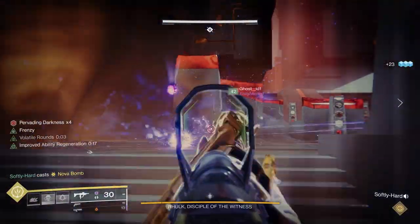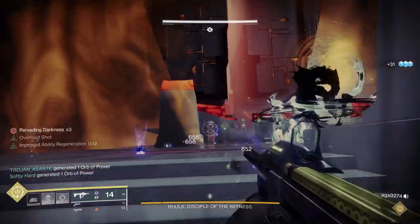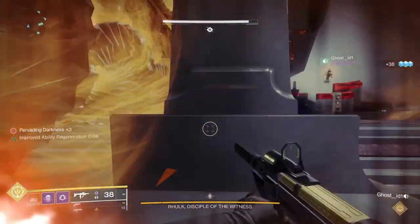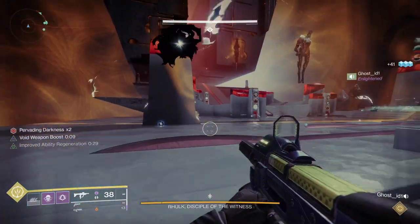Now let's talk about roles. Roles are pretty simple in this encounter. You're going to have probably three people who are kind of exchanging the leeching force back and forth and getting emanating force. And then you have three people in ad clear. The good news is ad clear when you're not in contest mode is pretty easy in this encounter. There's a lot of cover, so as long as you're careful and use the right build, you should be fine.